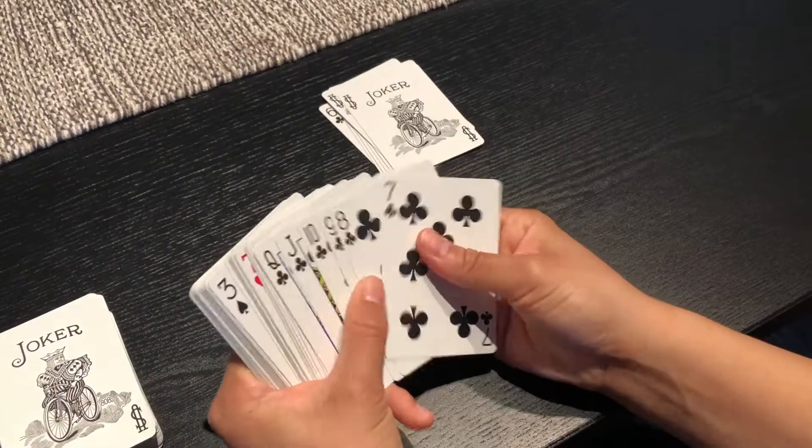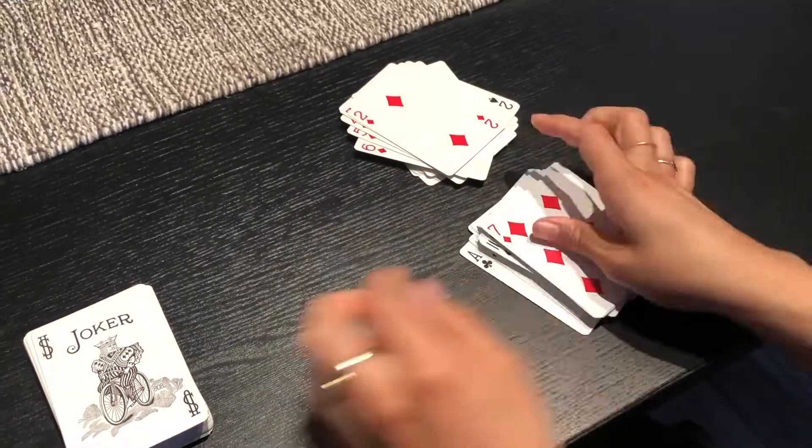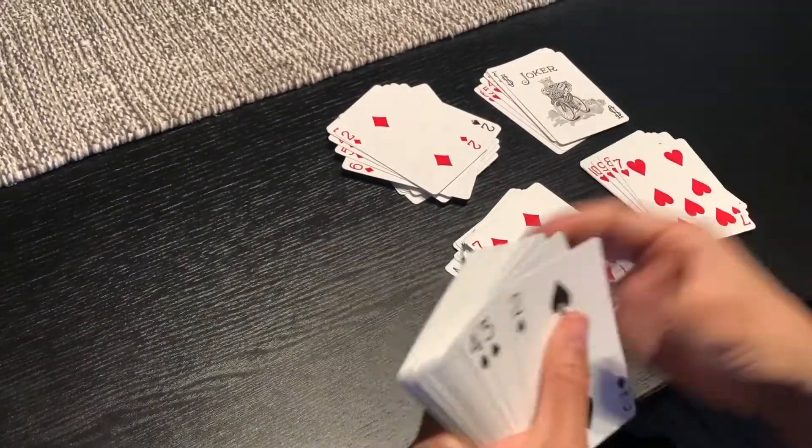Take out all the numbers less than 7 and the jokers in both decks. You should have left the 7, 8, 9, 10, Jack, Queen, King, and Ace.